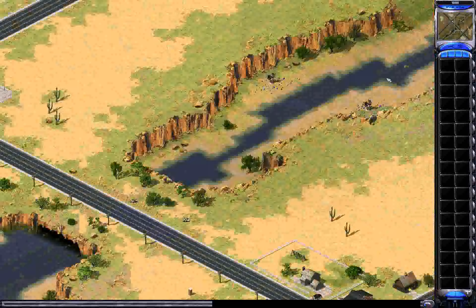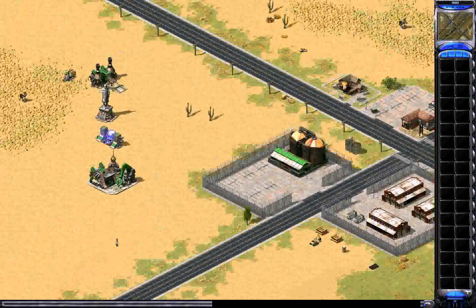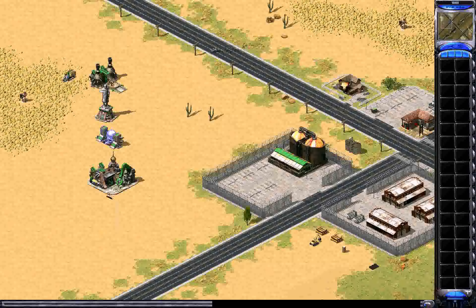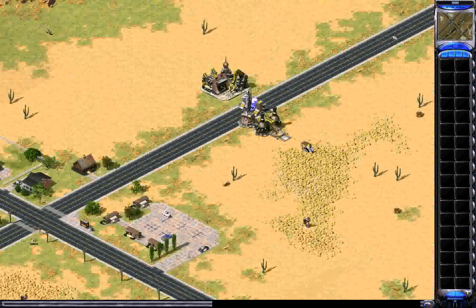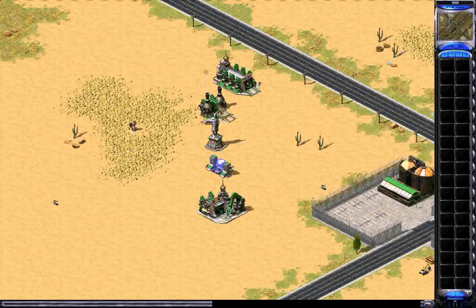Jerwar is at the top left and Carol at the bottom right. Keep in mind at this point the whole map for both players is pitch black, which is why the dogs are running around. Having spawned at quite a distance from each other, there's no real danger of being rushed, so expect at least 2, maybe even 3 miners to come out of the War Factories before the tanks.